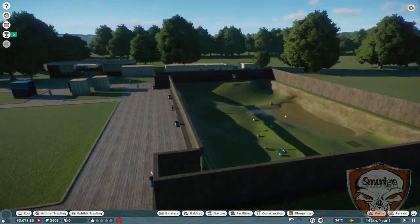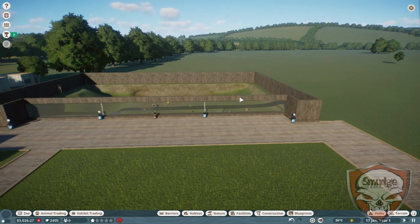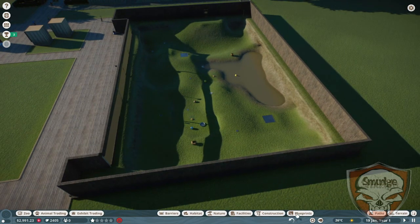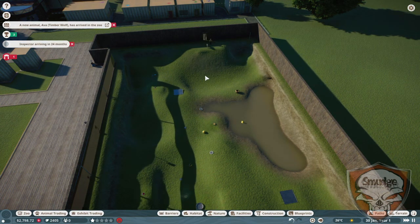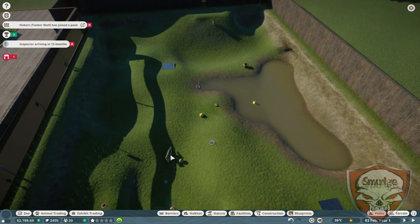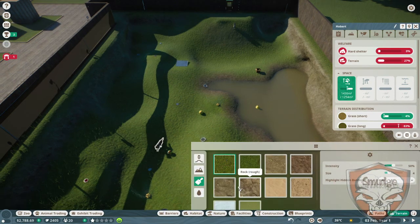Okay, here we are, welcome back. So this is how I like to do it — this is how I like to make my little exhibits. It's pretty simple, a fairly simple little exhibit right there, but we are going to be doing a lot more stuff to it. Once my timber walls get here — there they are.